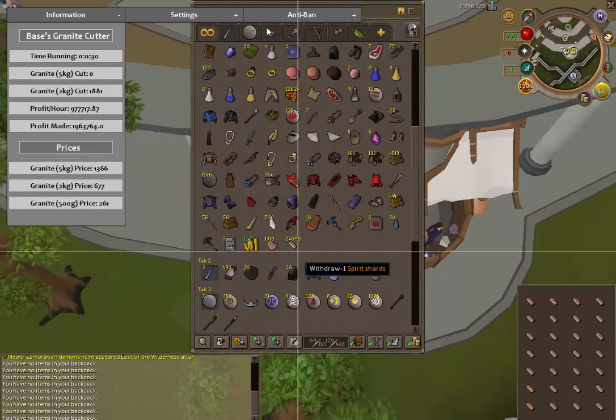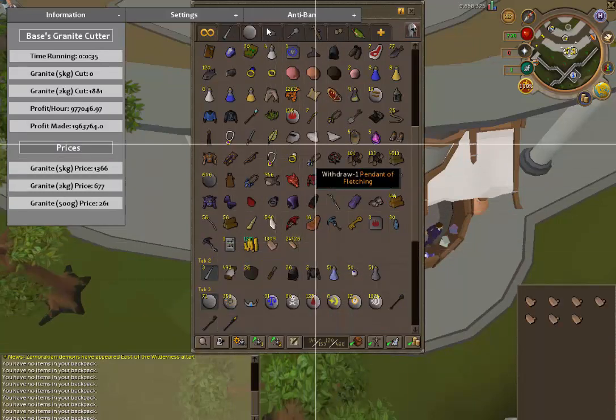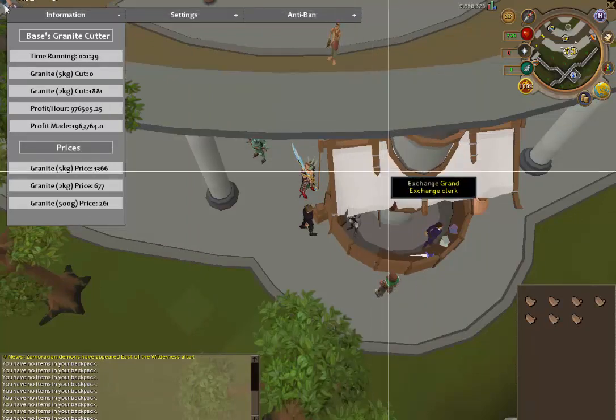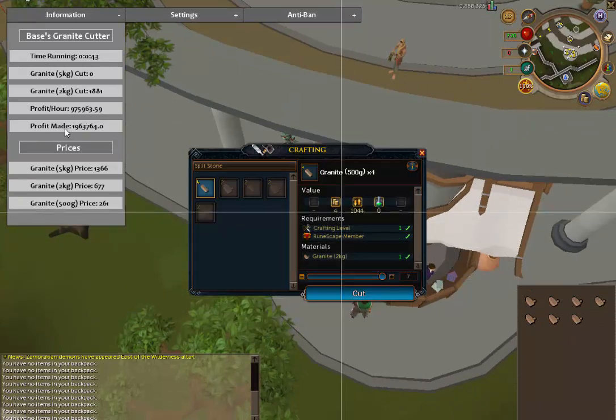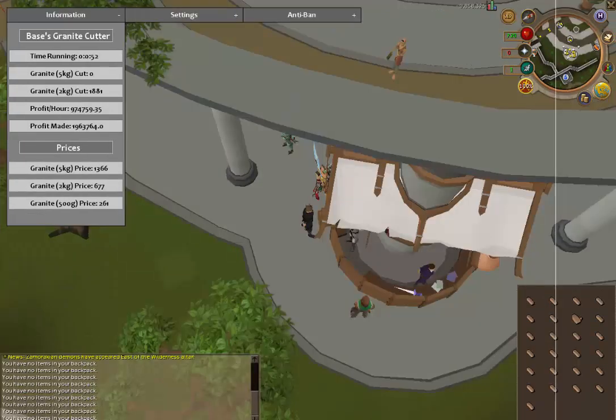What it does for you is it can make you 1 mil per hour. As you can see it's making me 1 mil per hour. I accidentally paused the input for about 30 seconds, so it dropped it down a little bit. But this is a screenshot of me making a little bit over 1 mil in an hour and 42 minutes.